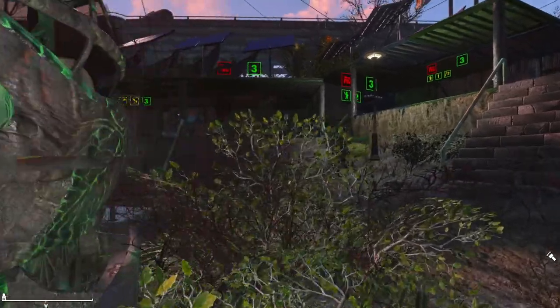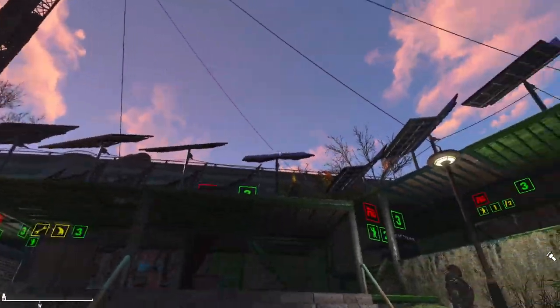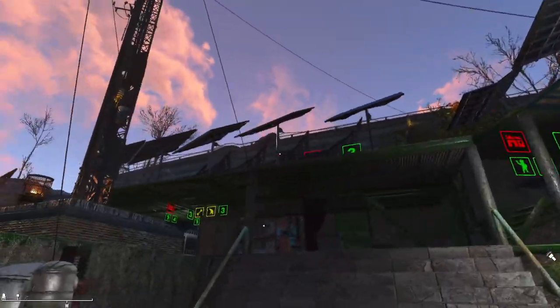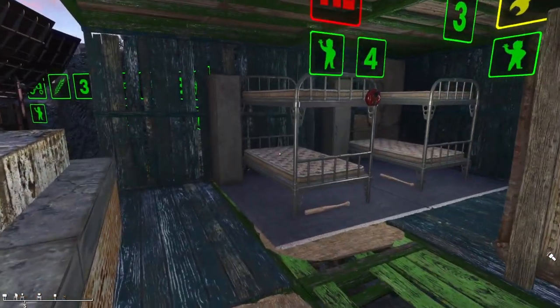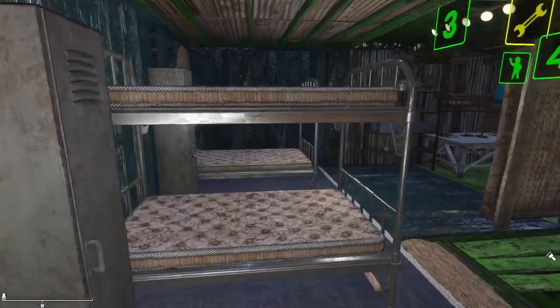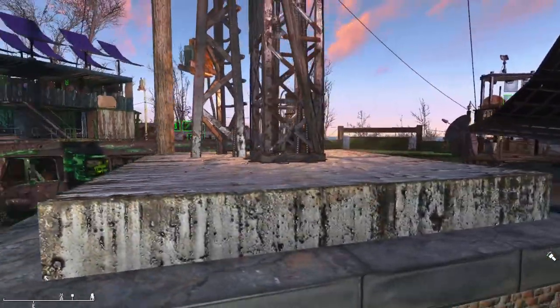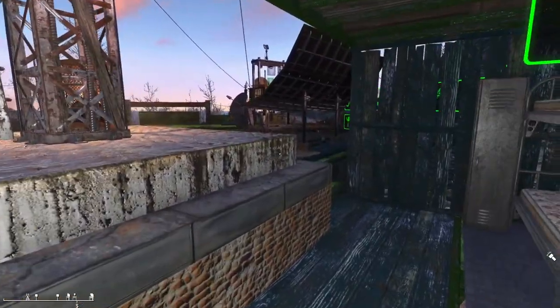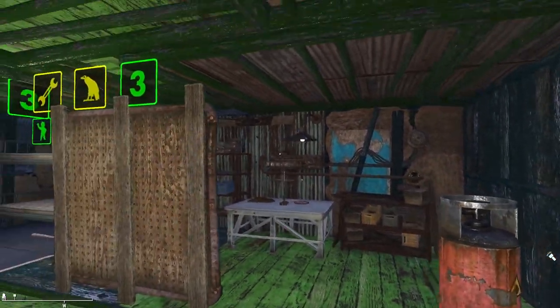Heading back over to this side, you can already see our power sources up on top. They're plentiful enough for the whole settlement and all of its draw. I had to go with some high-density residential just because of the somewhat small size of the settlement. And we've got our junk storage here.